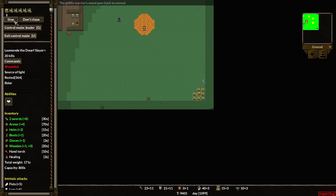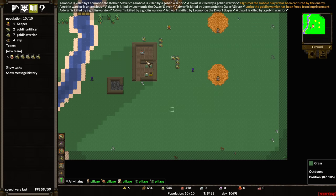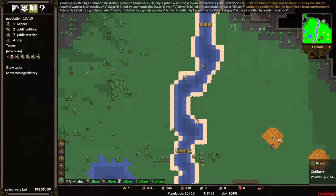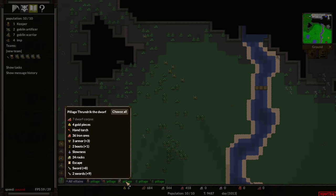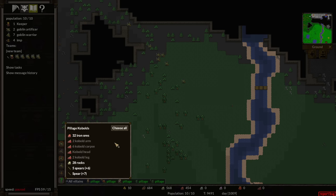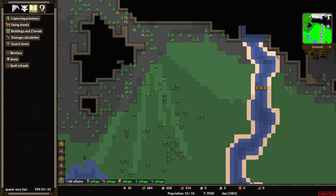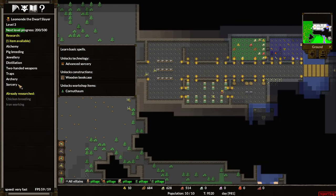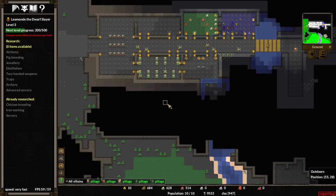We'll go back home and stop control mode. We wiped out a whole bunch of enemies and actually did not lose anybody in that fight — I'm very surprised. Let's pillage everything: we'll take it all. They've got lots of good swords too. We'll take everything from the kobolds as well. We've got one more research to do — I'll put that into sorcery so I can have healers in my party.